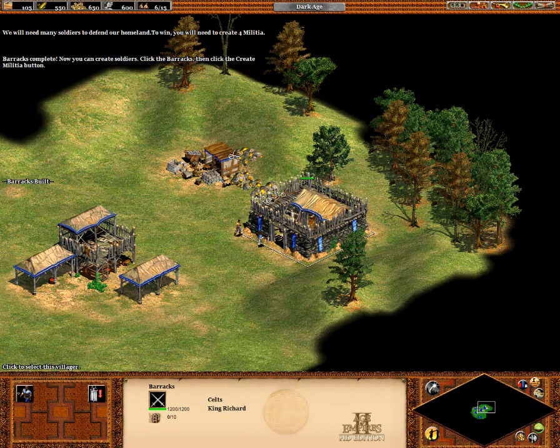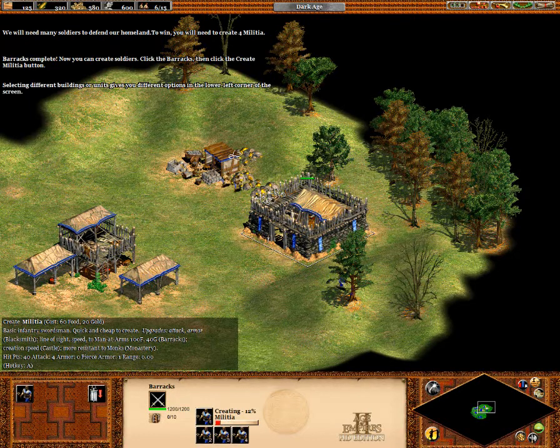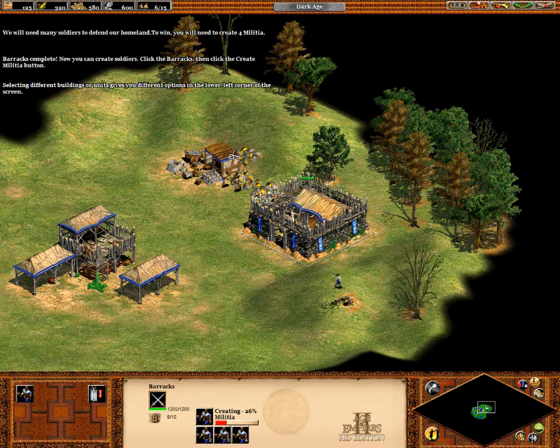The barracks is complete. Now you can create soldiers from the barracks. Click the barracks, then click the create militia button. Selecting different buildings or units gives you different options in the lower left corner of the screen.